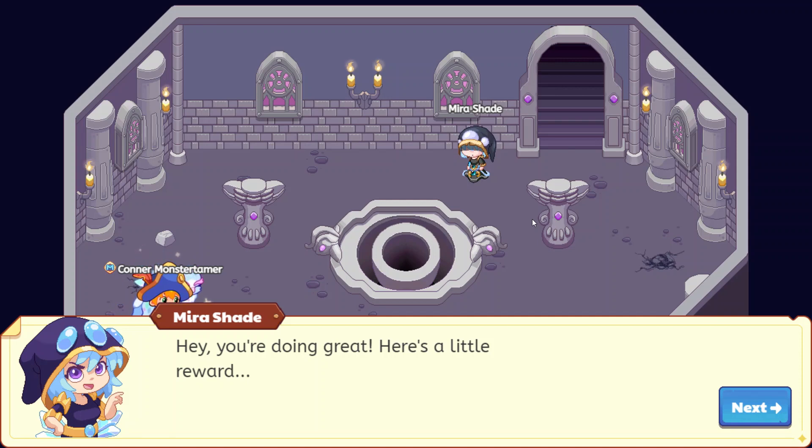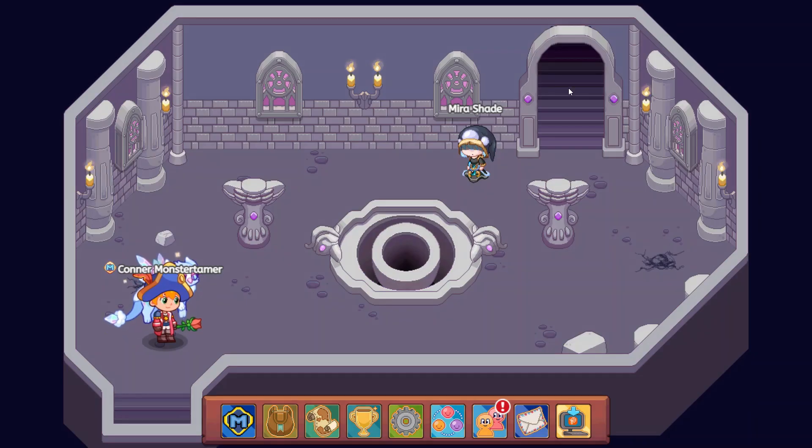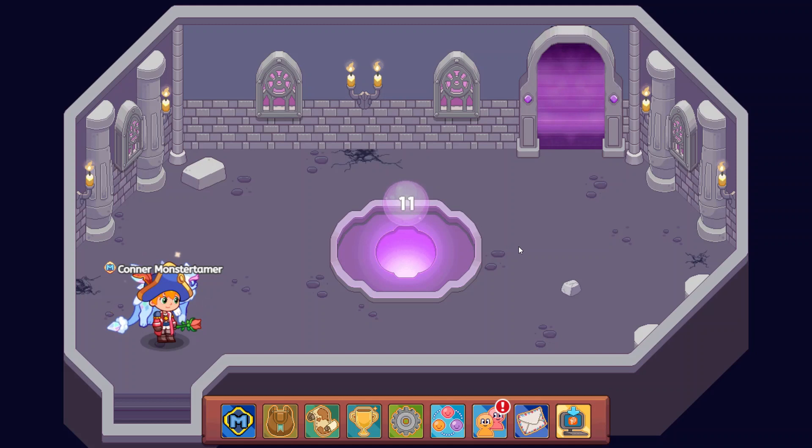She says: hey, you're doing great — here's a little reward. 500 gold! Wow, thank you Mira. That is going to be super helpful. We're going to make our way up to the next level just to make sure it holds our place here, but we're not going to push the 11 button because that is going to be our next video as we move from floors 11 to 15. Make sure you are subscribed, make sure you're liking, and we will see you next time. Keep on Prodigy-ing and have a good one! Bye-bye.